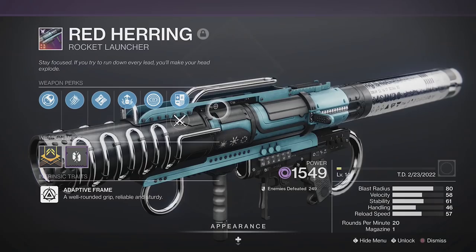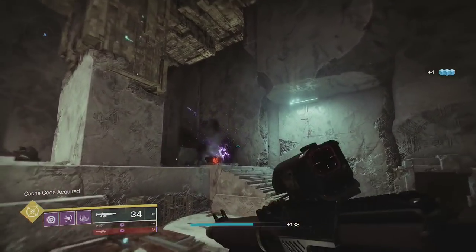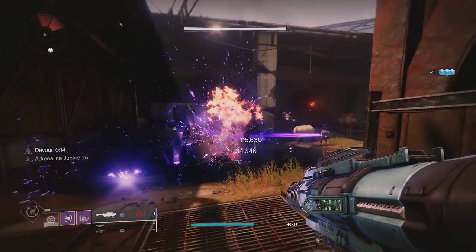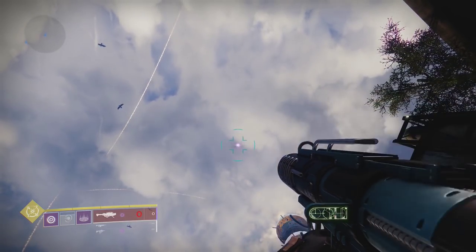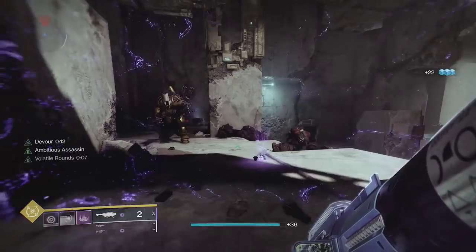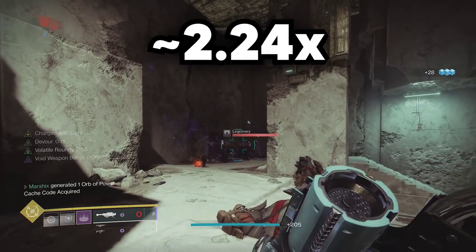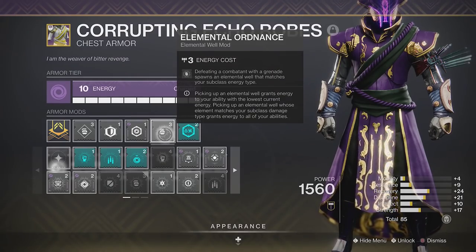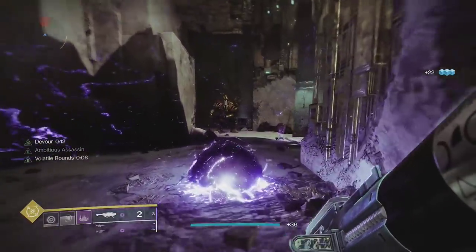The rocket launcher we're using is Red Herring. You can craft this with Adrenaline Junkie to give a 33% damage buff just by getting a grenade kill. I also have mine with Ambitious Assassin to give me two rockets after a single kill. One rocket on Carl deals 88,000 damage with no buffs. Then with all of the buffs, it will hit for 198,000, or about 2.24x damage. With Elemental Ordnance, all you need to do is get a grenade kill to spawn an elemental well and activate Adrenaline Junkie.